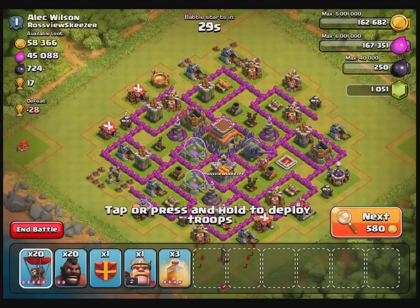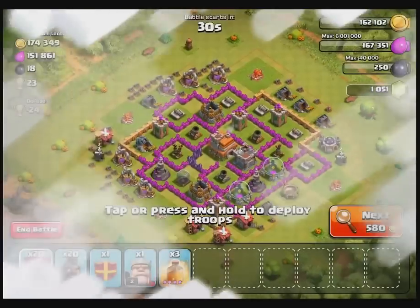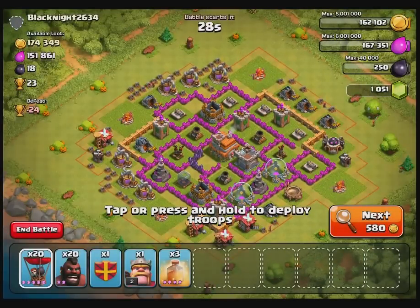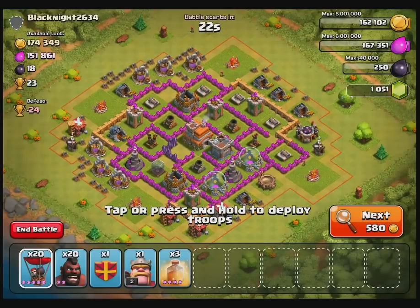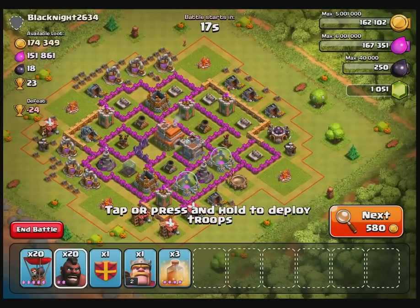What's up folks, this is Sacrificio back again with an attack strategy for Hog Riders and Balloons. This is similar to a Hog Riders and Dragons attack strategy, but this is the first time I'm giving it a try. I'm going to try to take out the air defenses with my Hog Riders and just throw my balloons at it and see what happens.